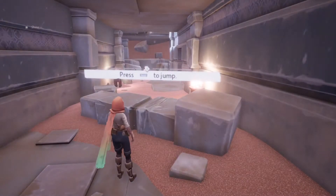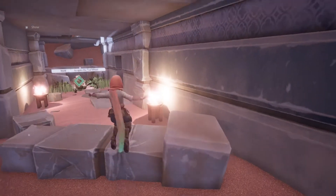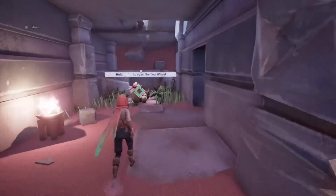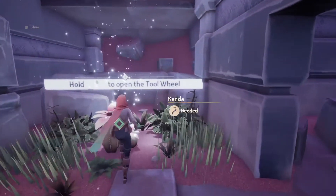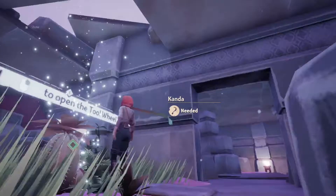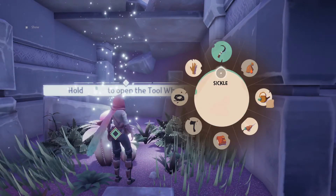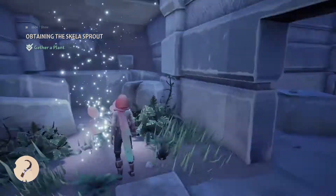Space bar to jump — this is going to be a little wonky. I don't actually even need to use the mouse, so we'll ignore it for now. Actually, we do need the mouse. So we need a sickle. This game looks so good. Oh, there we go — obtaining the skill of Sprout! Was that the skill of Sprout right there? Very atmospheric game.